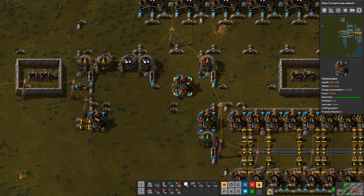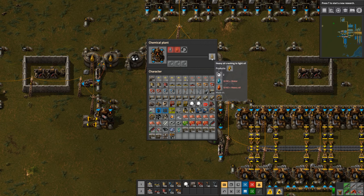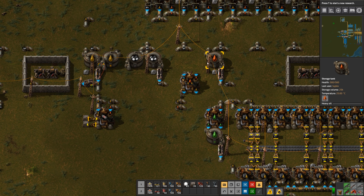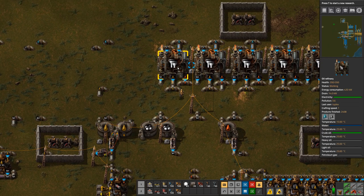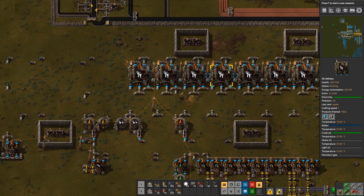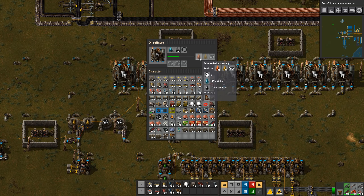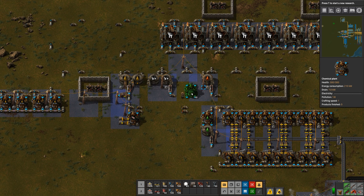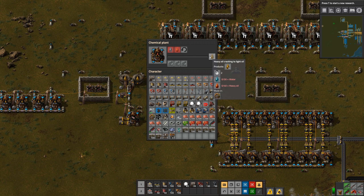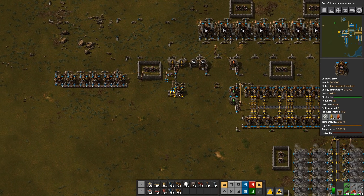Let's take a look at the recipe for cracking heavy oil to light. That uses 40 — that's 20 per second. Let's see how much heavy oil we're making. We got 10 — that's 2 per second times 9. So we're making 18 heavy oil per second. This uses 20 per second, so we only need one machine to crack heavy oil into light.